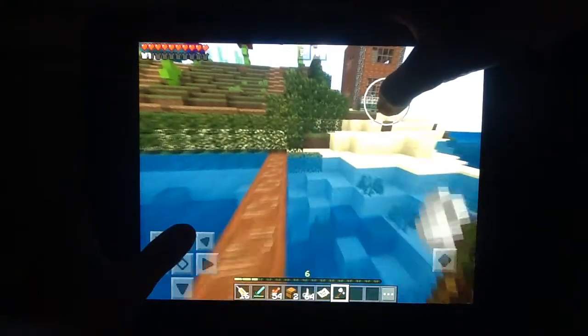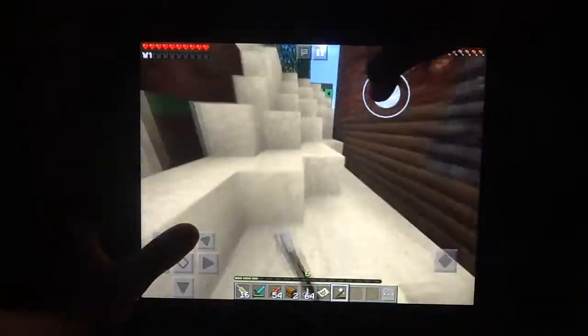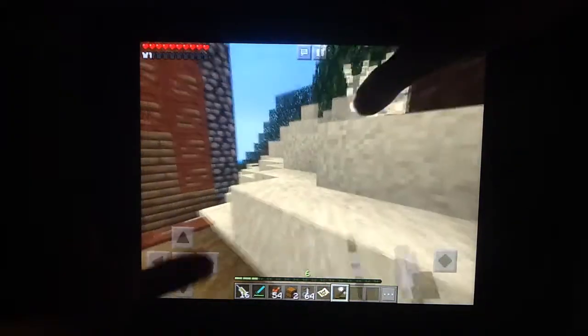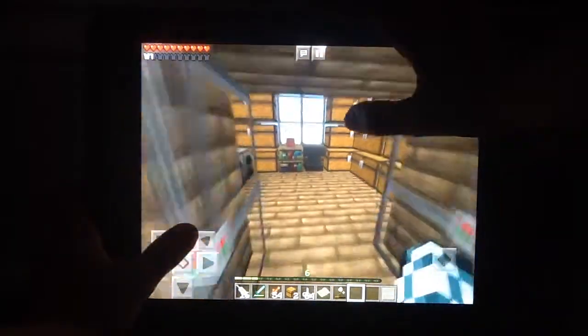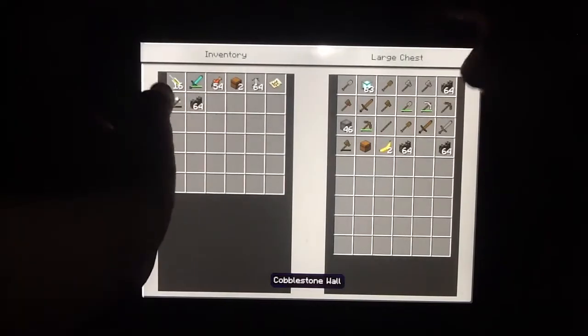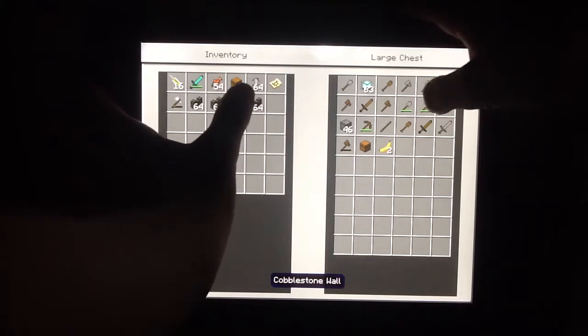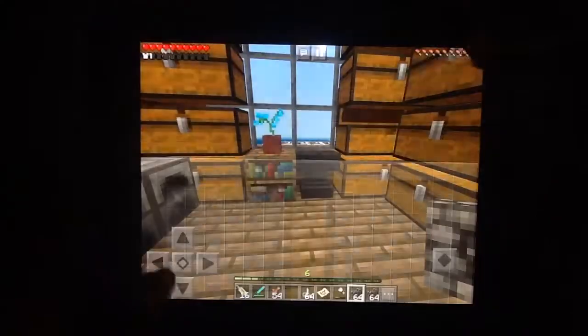Let's do some dinosaur stuff — I mean, not place a dinosaur today, that's for next episode. Today we're going to be building the dinosaur cage, and I kind of decided what I wanted to make for a dinosaur. I want to make a Brachiosaurus, yeah, I want to make a Brachiosaurus.